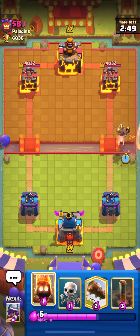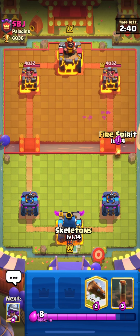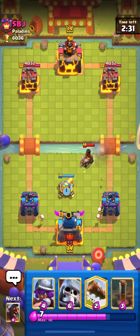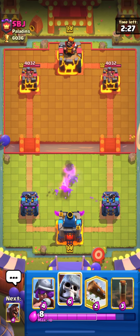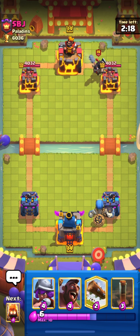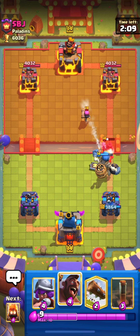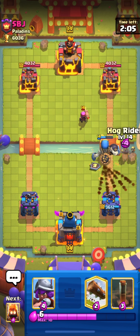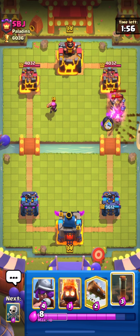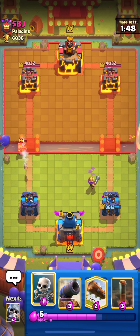In the next match I go in with my Hog. He has Cannon — I have EQ but I won't use it yet as it would be too aggressive. I use Fire Spirit and he uses Ram Rider to block it. I place my Cannon to distract the Ram Rider. Ram Rider has a wide aggro range so you can distract it with Cannon in multiple spots, unlike Hog which goes straight for your tower if Cannon isn't placed properly.